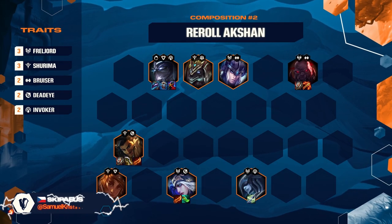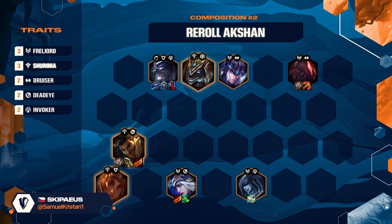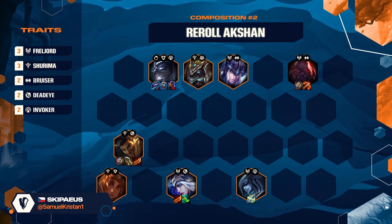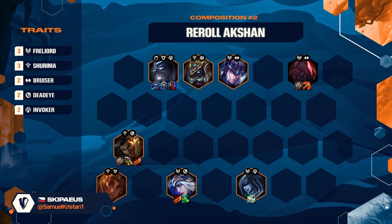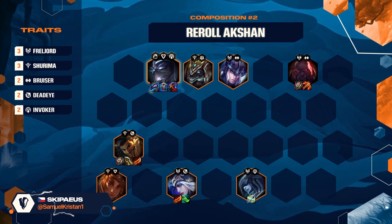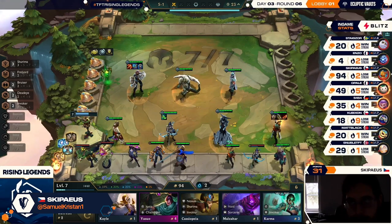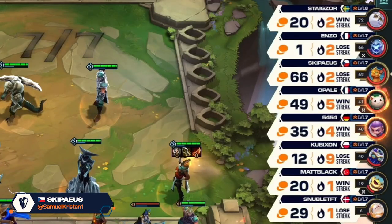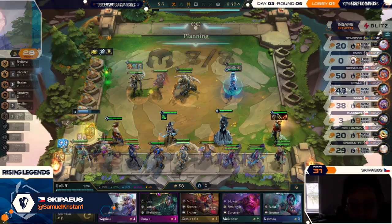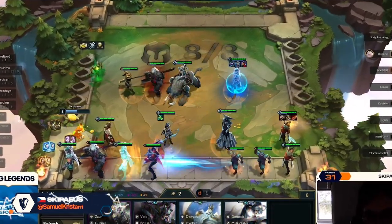The Akshan board has few core units. Three Freljord and three Shurima are mandatory, but Akshan doesn't need any other synergies. This means you have multiple free slots open for strong and uncontested units. Shen is not a standard inclusion in the Akshan composition — the stun of Jarvan makes him the frontliner of choice. In this game, however, while all eight players were alive on stage 5-1, nobody but me owned a single Shen or a single Aphelios. I tried to three-star one of them on my level 8 rolldown, and I was lucky enough to hit a three-star Shen.